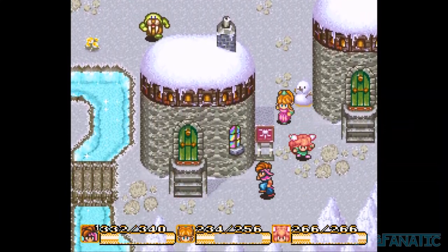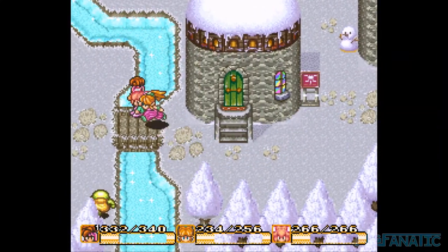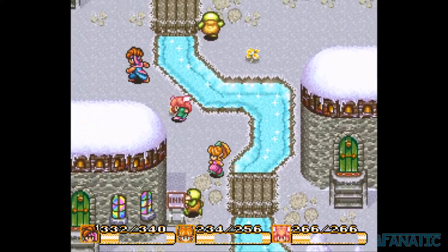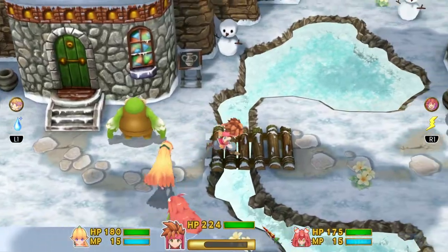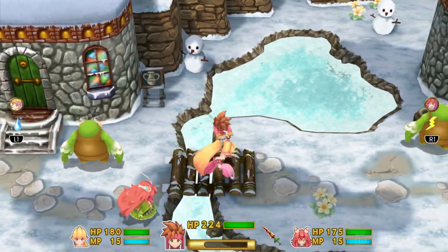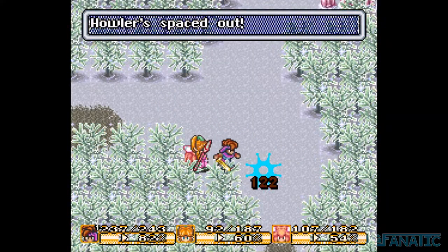In Ice Country, there are a few weird things that happen. In Toto Village, the bridge closest to the exit of town lacks some collision on the top. This lets you walk a little on the frozen river. Again, this is no longer possible on the remake.